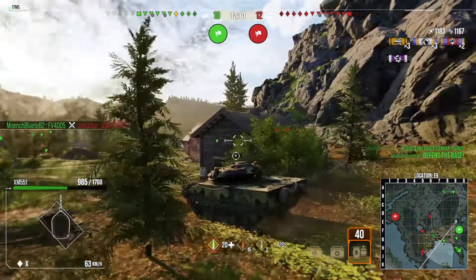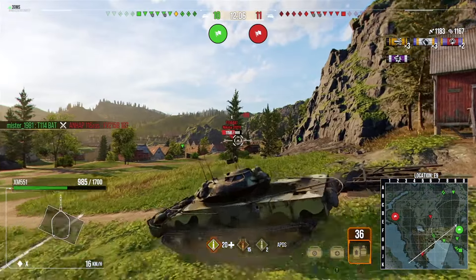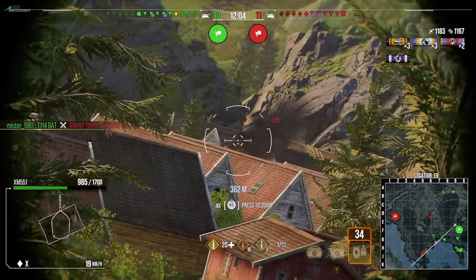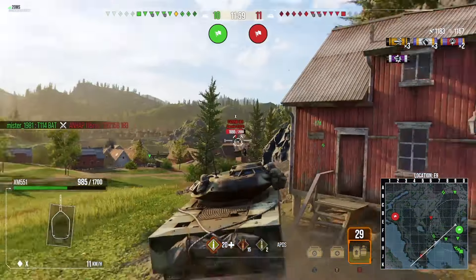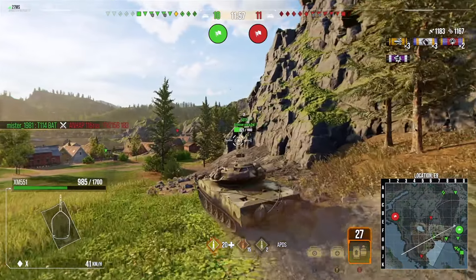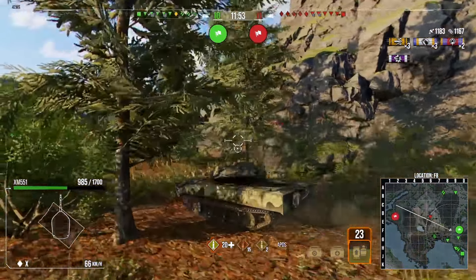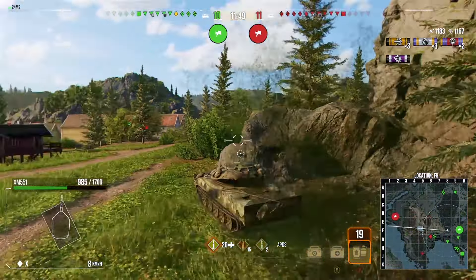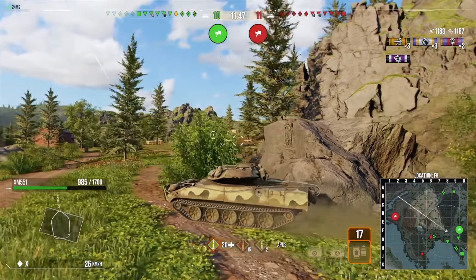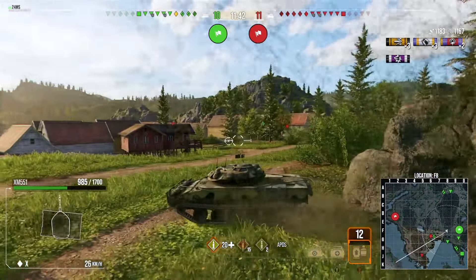I'm going back over here because some of the enemy team has started to push forward and I want to find angles for damage. I tried to back up high enough to shoot this Death Star across the buildings, but the buildings are blocking my line of sight so there's no shot there. I'm going to see if I can get shots into this tank destroyer in the middle — unfortunately my fantastic driving skills drove me directly into a rock.